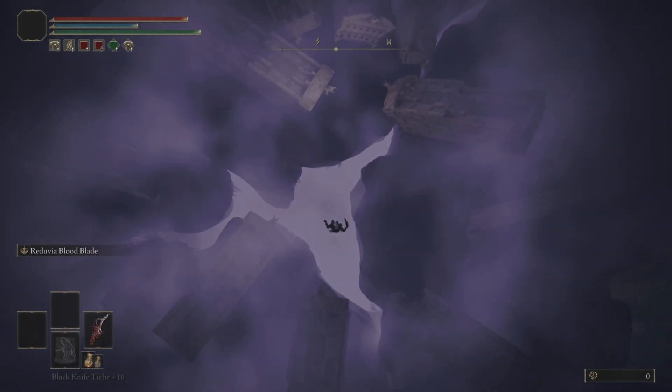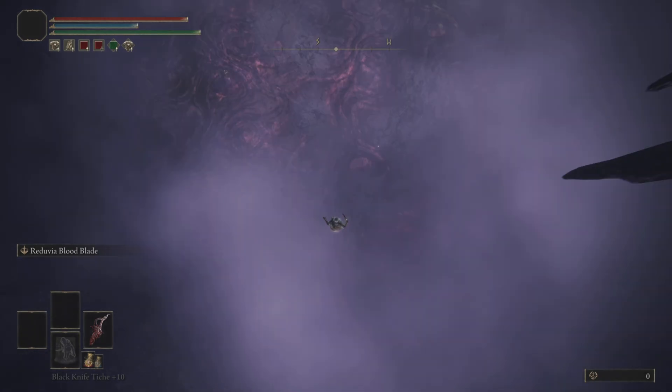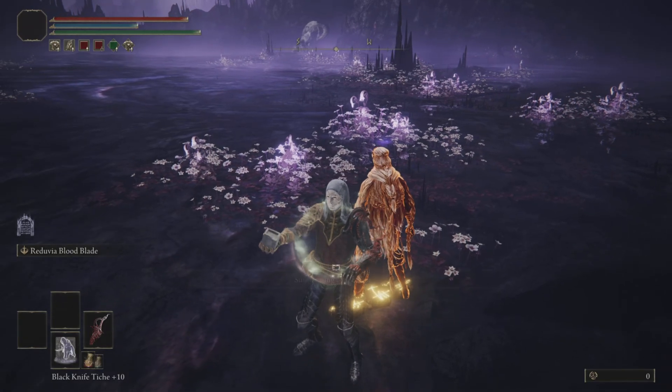You can summon Tollier, an NPC, if you progress his questline. For me, his summon wasn't appearing until I defeated Romina, Saint of the Bud. But don't burn that tree yet — speak to Tollier again and he'll speak about moving south.